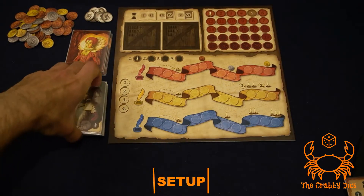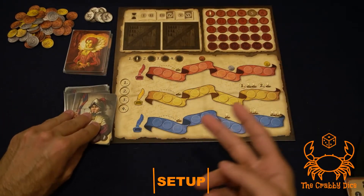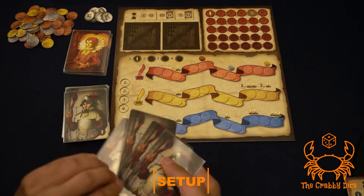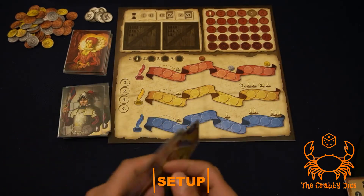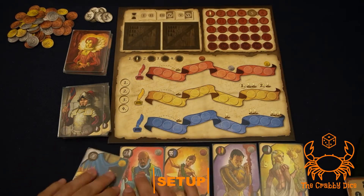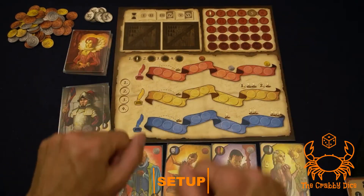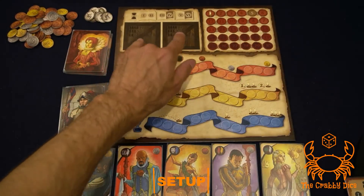Some characters will help you interact, and others will help you get material for your stages and costumes. Flip over a number of character cards equal to the number of players plus two — so in a three-player game like I'm simulating, flip over five cards. There will be a pre-game draft of these in reverse turn order, but we'll come back to that at the end of setup.